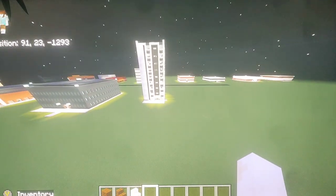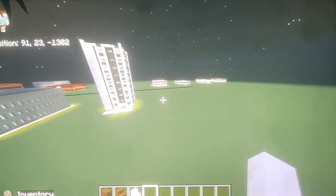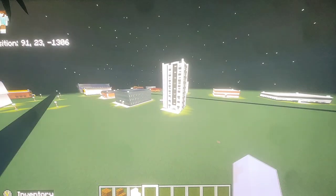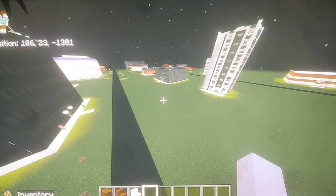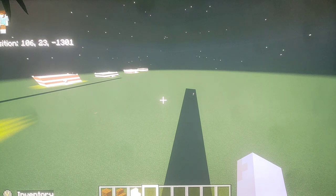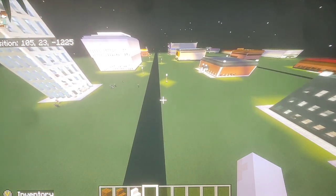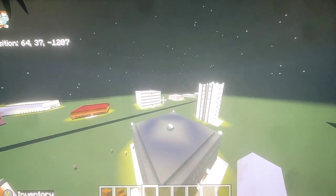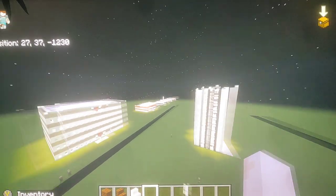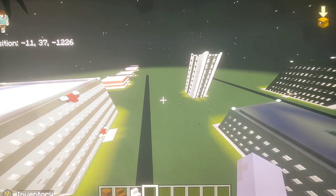I'm going to build another skyscraper build that's probably going to go right here next to this one. Then I'll build like a small little business office that's going to go right beside here, and one here — so I'll build like three more business office buildings right through here. Trying to figure out what else I want to build next after I'm done with the health business ones. The only last health thing I want to put in is the pharmacy building, and that should be it. Pretty much got health business offices and things covered.